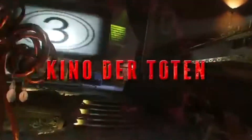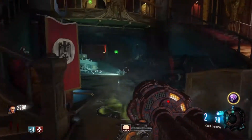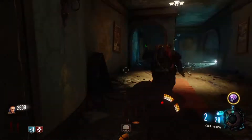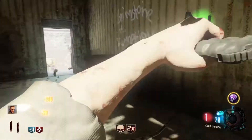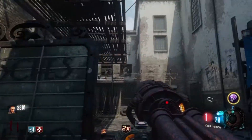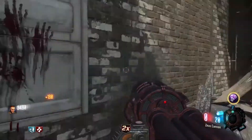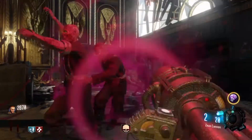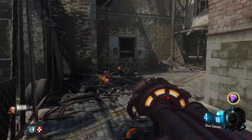Coming in at number six is Kino der Toten, and again similar to Origins it was already a really good map, so the remaster doesn't do a whole lot to improve it. Every single map has the Samantha easter egg where you can get a free max ammo, and every single map added a WonderFizz apart from Origins which already had one. Looking at the unique improvement of Kino, we went from what was a completely gray map in Black Ops 1 to something that's actually really nice to look at. There are gold statues in the spawn room and a beautiful new teleport animation. Not much more to say about Kino — it's a pretty basic map, comes in at number six.